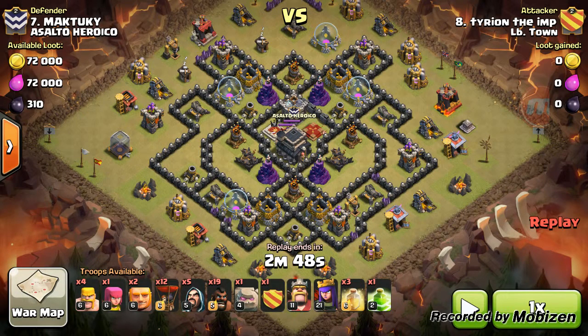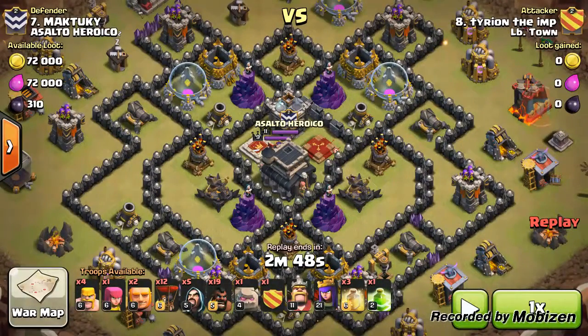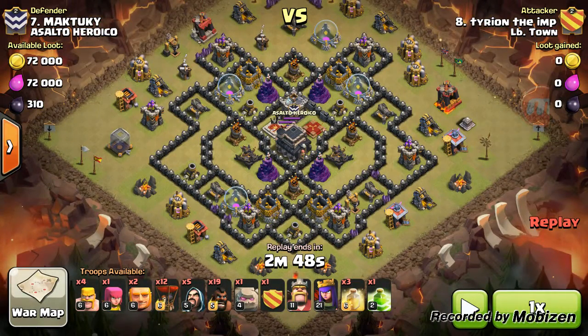Here is another max Town Hall 9. I'm going to use hogs and balloons. My hogs are going to go inside and core this base out, and all the defensive buildings on the outside I'm going to use balloons. Check out my attack.